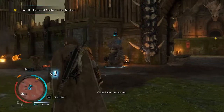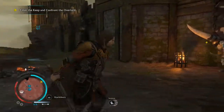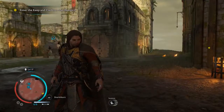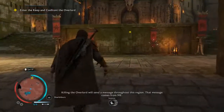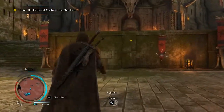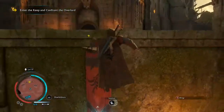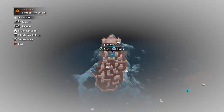Absolutely. If the rules have I unleashed, his potential is nearly unlimited. Yeah! Now I'll snap the Overlord for you. Killing the Overlord will send a message throughout this region — that message comes from me! Right now! You know what, though? Bruise does get it, as long as he doesn't die. Oh my God, I'd be sad if Bruise died. He's such a story character. It's kind of like Ratbag.